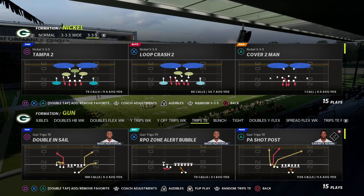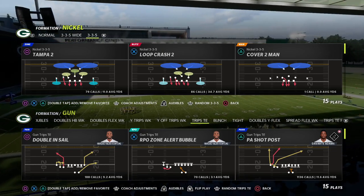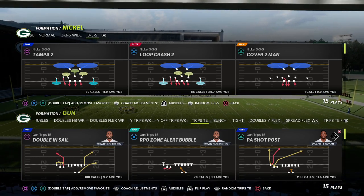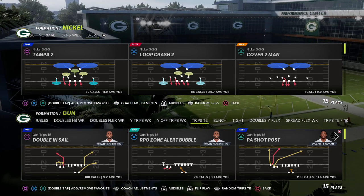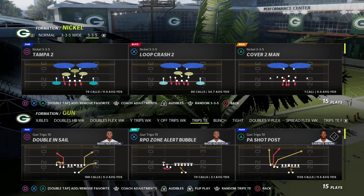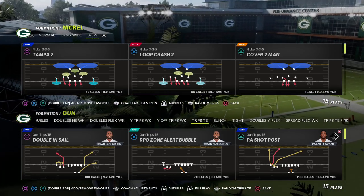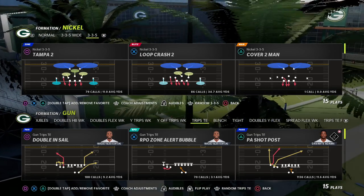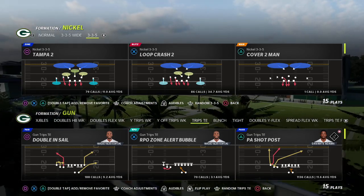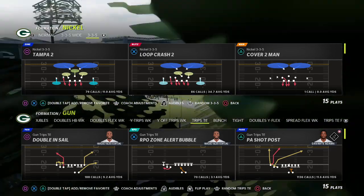If you want to learn my entire trips tied-in offense, I'd really encourage you to join our Patreon membership — it's only $10 to sign up. By becoming a member you get access to all of my Madden offensive and defensive strategy guides, plus our weekly pro tips where we break down what the best players are doing in the game and why. The link is in the description.